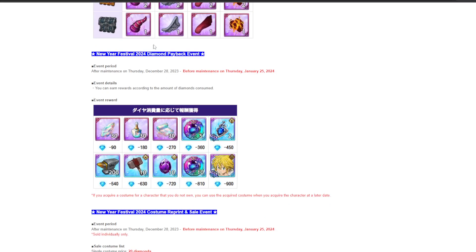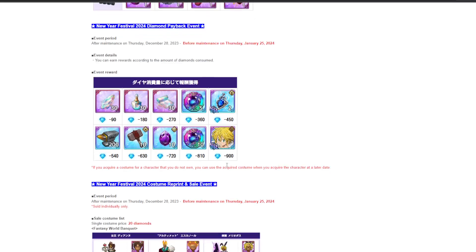There's a payback-style event — basically, depending on how many diamonds you spend, you get different rewards. Spending 270 will give you these rewards, and spending 900 will give you a Meliodas outfit as well as all of the previous ones. Of course I'll be spending 100 because I do my summon immediately no matter what — that's just how I roll.